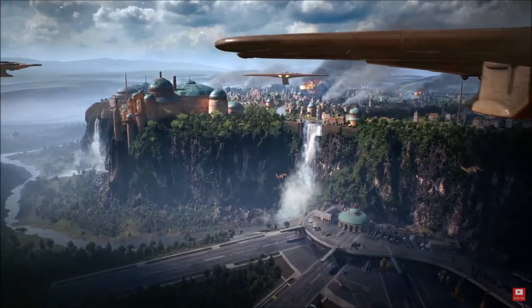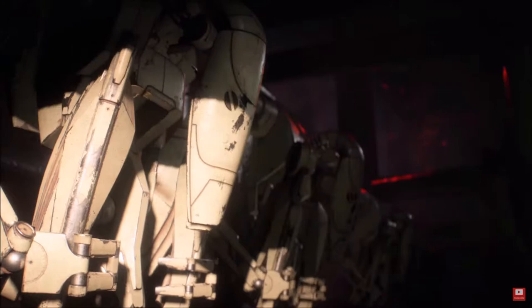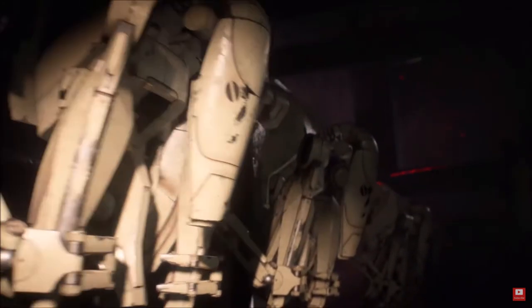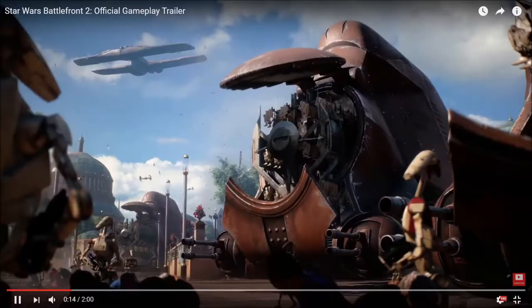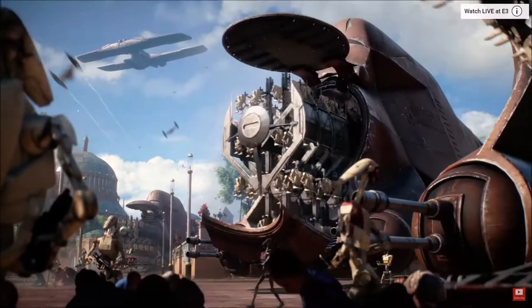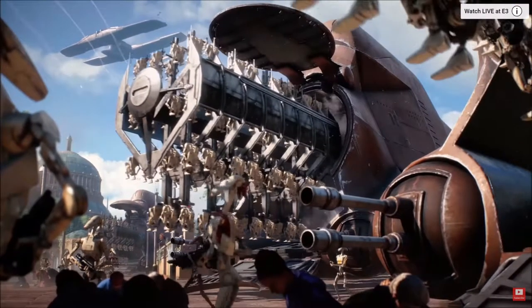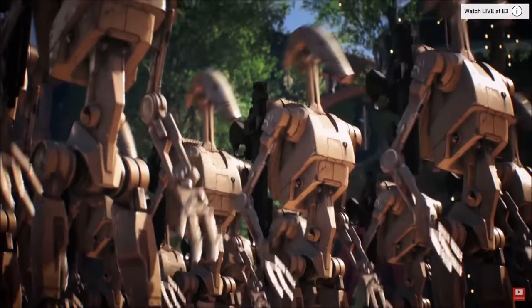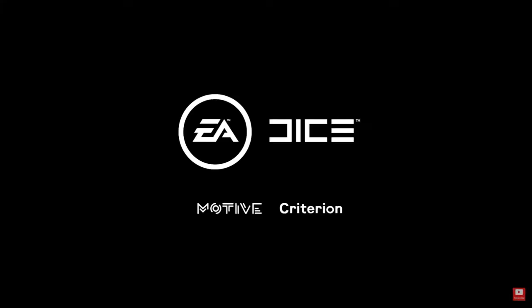I think it's called Assault on Theed. Here we have some B1 battle droids unloading from an MTT — multi-troop transport. There's the security. More MTTs. You can see some of the commanders with the yellow on them. They're unloading for the Assault on Theed on Naboo. Here's them getting into battle position. And there's a specialist class there, the red one. Here we have our logos — everyone who's making this game.